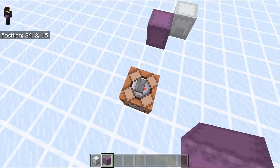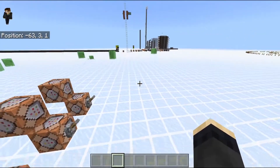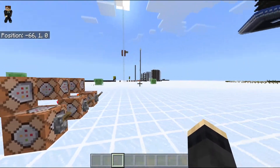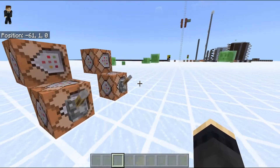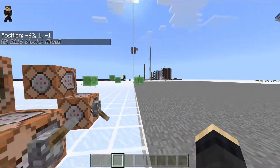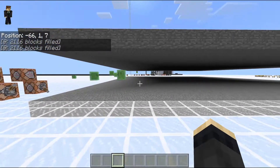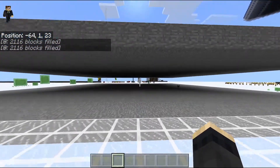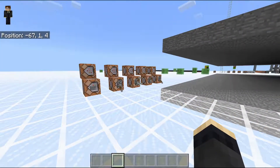Let's leave redstone and contraptions behind and look at mobs and mob spawning mechanics. I've prepared a little setup to test mob spawning. The first question is: do mobs spawn in darkness? You can see slimes all around us, and if we set up the ground to stone and make a roof, you can see they do indeed spawn in darkness — so that's fine.